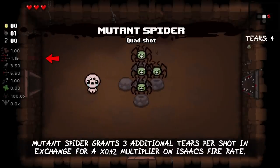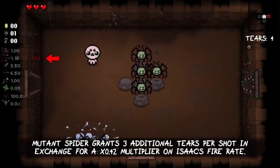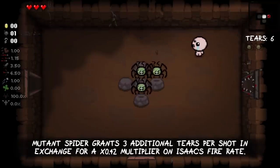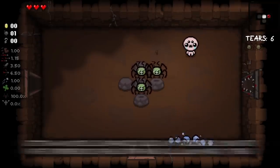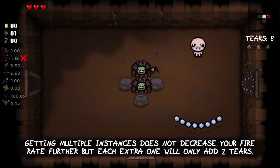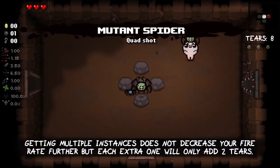The Mutant Spider grants three additional tiers per shot in exchange for a x0.42 multiplier on Isaac's fire rate. Getting multiple instances of the spider will not decrease your fire rate any further, but each extra one will only add two tiers instead of three.